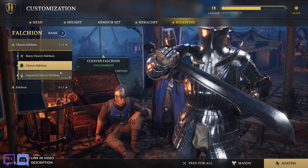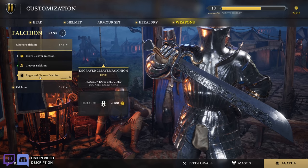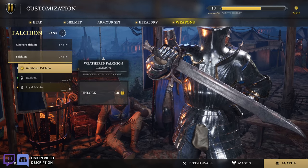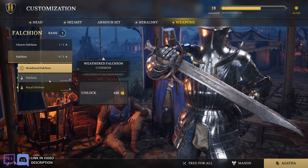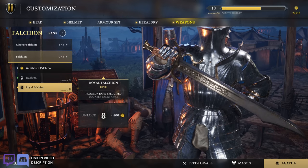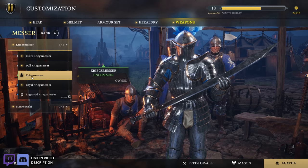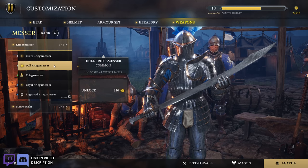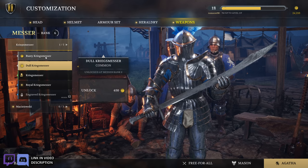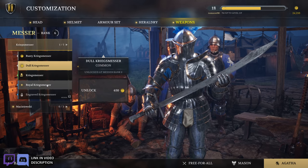The falchion — oh, that is a chonky falchion. The rusty cleaver falchion and then the engraved cleaver falchion. This is the default, so that's pretty big. I'm comparing it to Mordhau — I don't really know what these weapons look like in real life. The regular falchion and then the royal falchion — I like that. These are some nice looking skins. The Messer. The Kriegs Messer — jeez, that's so big. The dull Kriegs Messer. Rusty. So they got rusty and dull — I think the handle is the biggest difference, it changes colors from red to black. And then the royal one — that looks slick. And then engraved — now we're talking.